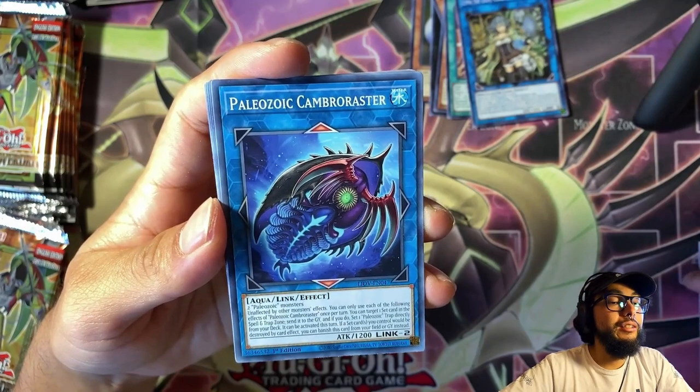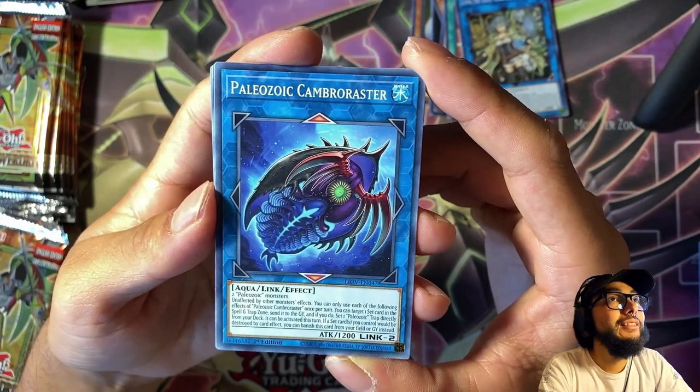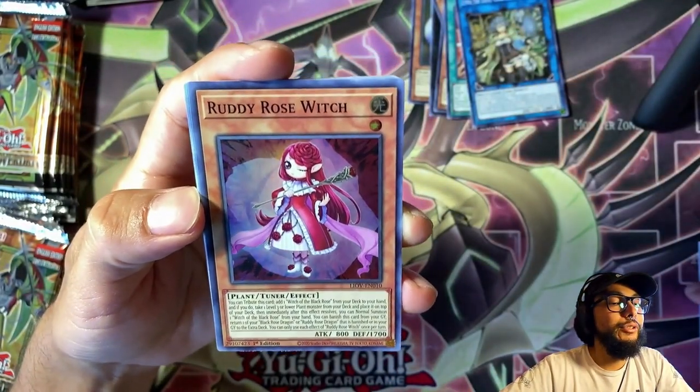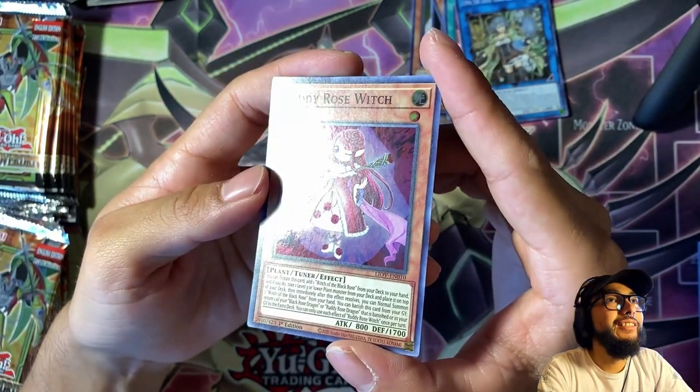I think that's Super Rare actually. Bujin Candescence — some more Bujin stuff! Amazed Attraction Majestic Merry-Go-Round again. Look at this cute Otoshidamashi otter — it's adorable, like a little water otter. Paleozoic Cambro — a Paleozoic link monster?! What! Rudy Rome Switch — okay, there's our Super Rare for this pack.